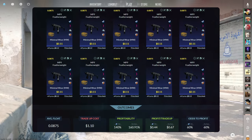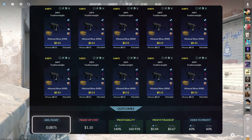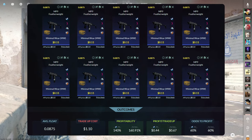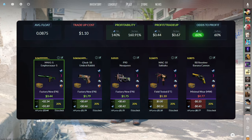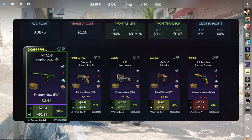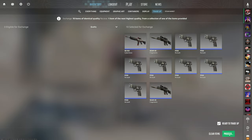The seventh trade up of this video consists of 10 minimal wear mil-spec skins from the Revolution case below a 0.0875 average float. Make sure to get each of the inputs for 11 cents or less. This trade up costs $1.10 total and has a 140% profitability after Steam fees with a 60% chance to profit each time. All three profit outcomes are great, but the M4A1-S M4saurus is easily the best at nearly $2 of profit. This is a big one — we really want to see the M4saurus.